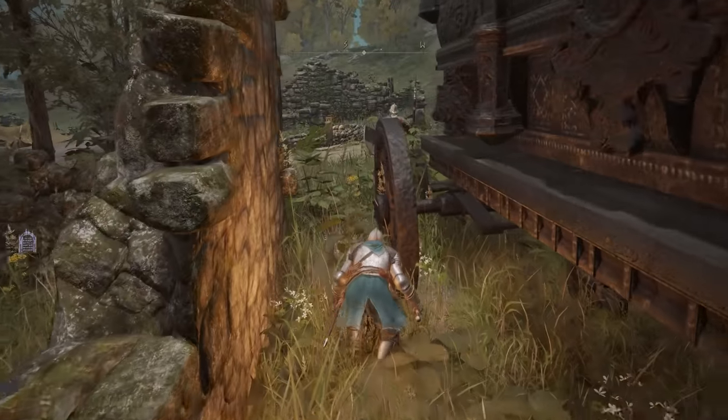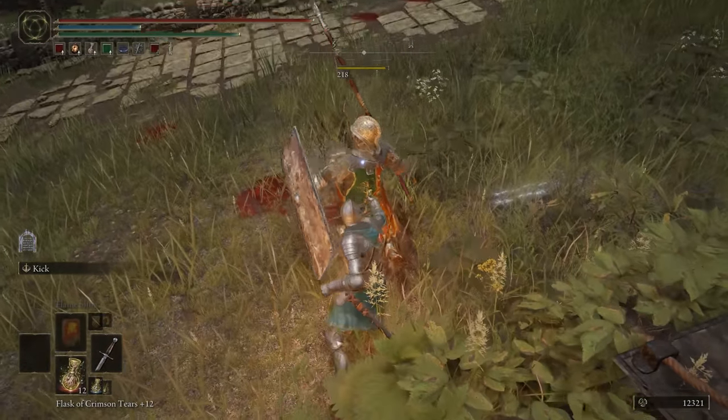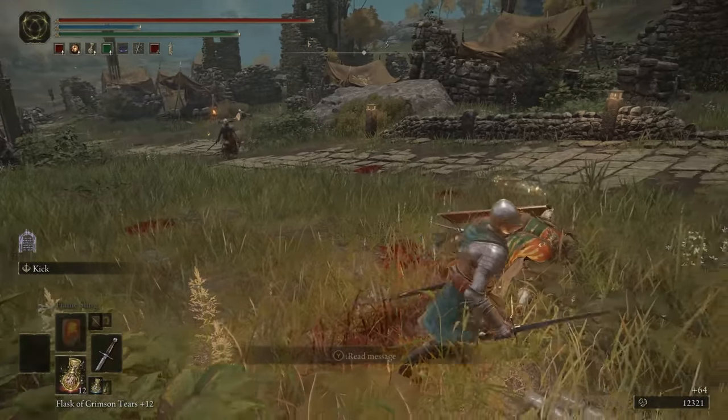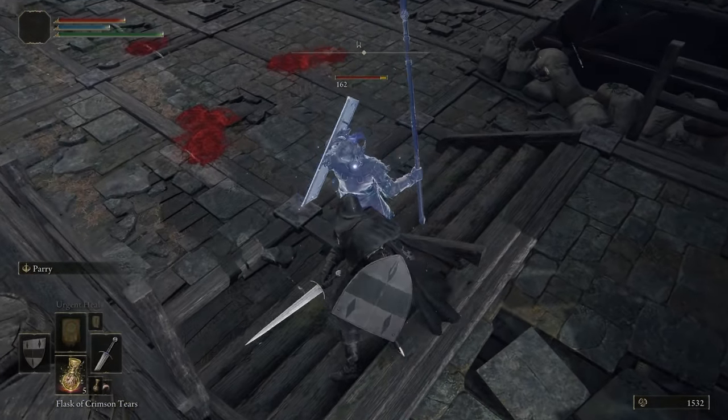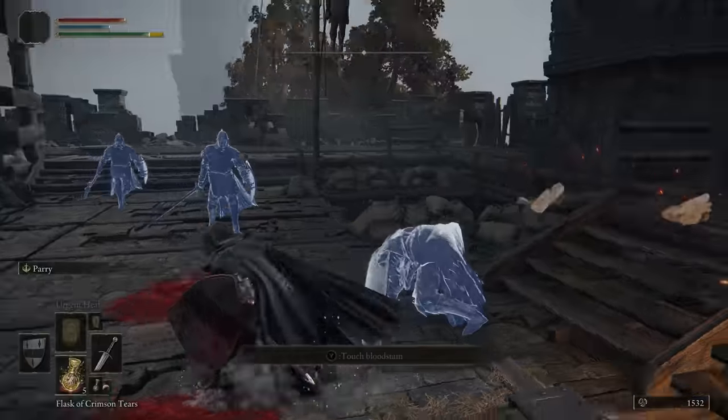Sometimes it's better to go for a charged strong attack instead of just a backstab when sneaking up on an enemy. This allows you to get the full damage of the R2 attack in addition to the backstab if you stagger the enemy. This will usually only reliably work on smaller humanoid enemies, but when health pools get larger further into the game, this can make a difference.